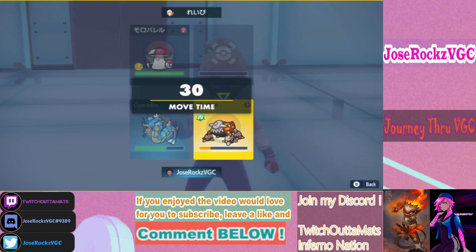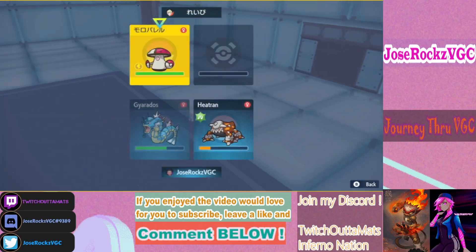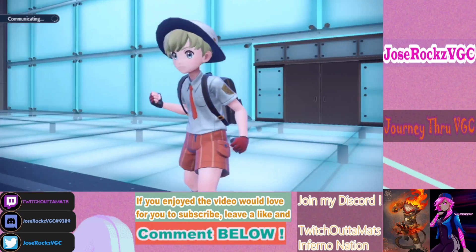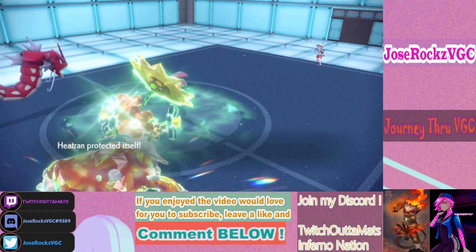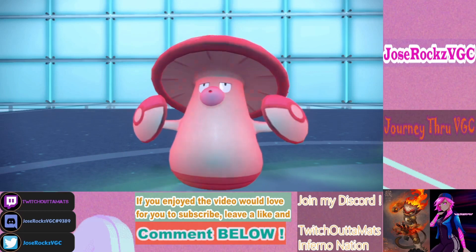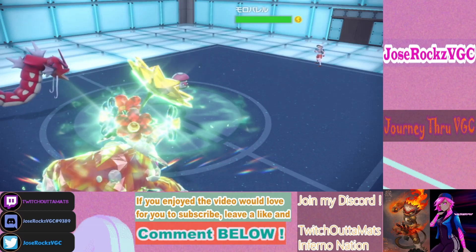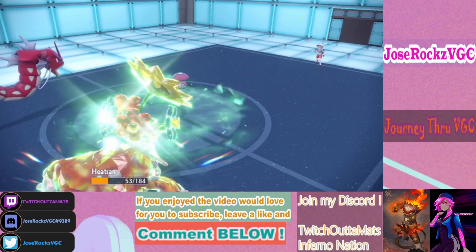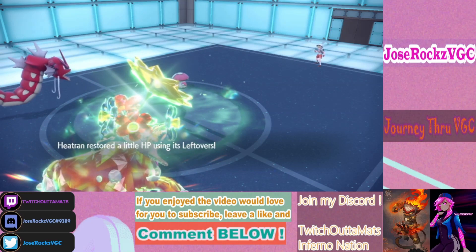I need to get some more recovery here. Missing Heat Wave and he KOs Heatran — that's why he's staying in. This is kind of scary. I think I need to Substitute here and give myself more chances to hit Heat Wave. I'll try to get a para on you and Sub. I think he's Rocky Helmet — yes he is. That's crazy.